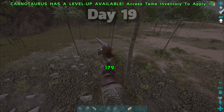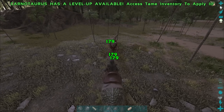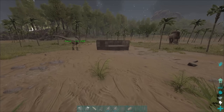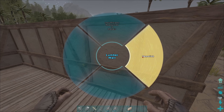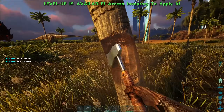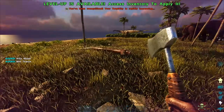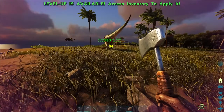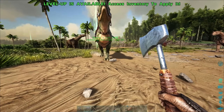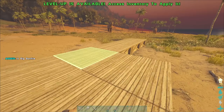When I got back on day nineteen, I wasted no time killing the annoying Karno that had caused me so much pain. Now that I have proper protection, I went back to building my base. I actually thought it was too small, so I tore down the walls and planned on making the foundation bigger. From this point forward, Hannah is just going to be following me around for protection at all times.